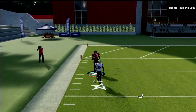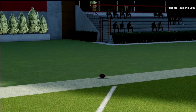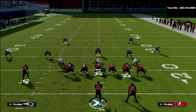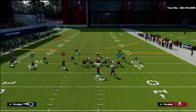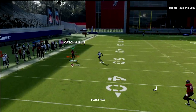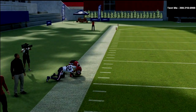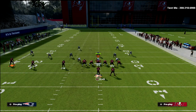You could run this on either hash mark and it works basically the same, but I'd really encourage you — this is a much better concept to the right hash than to the left hash, because you have more space to have that vertical threat of the fade. And of course, if they go hard flats out of their Cover 2 look, you'll be surprised how much hard flats you'll get out of trips. This is a great little play that keeps them honest, because they're so used to that receiver going on a post or an in-route — now we send them on this fade and it's just a very effective route.